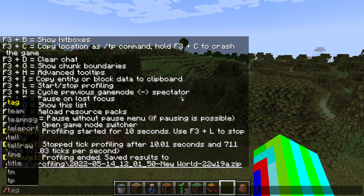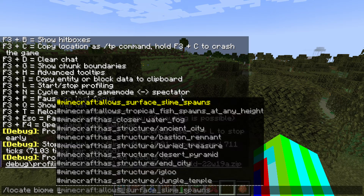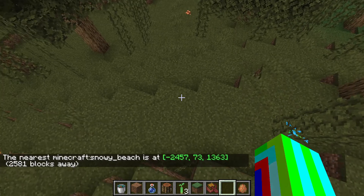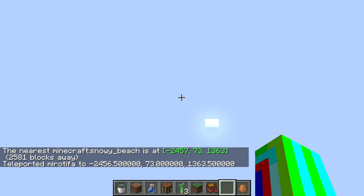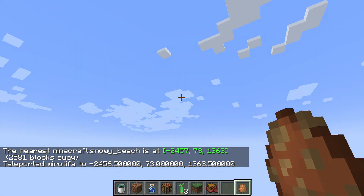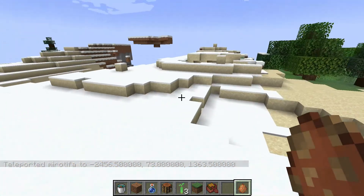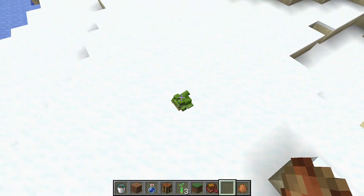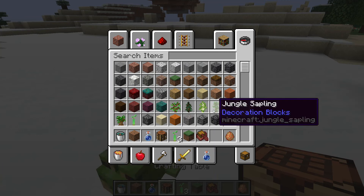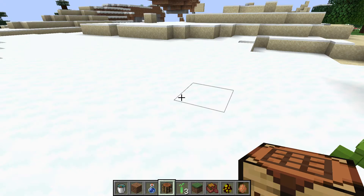Okay, so slash locate biome — snow beach, I guess. I'll show you what the frog looks like in the snow. What the heck, that's cursed! But here it's green — oh, I think that's how you get a different color frog light.